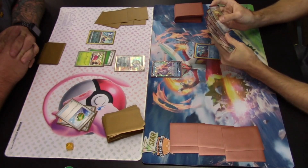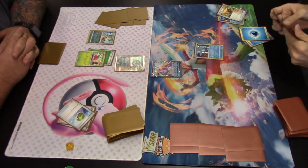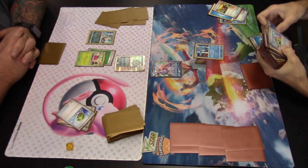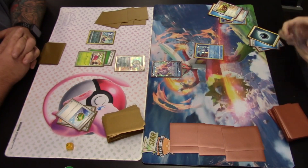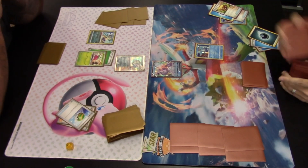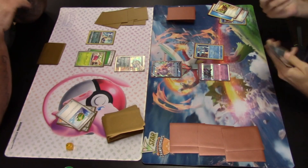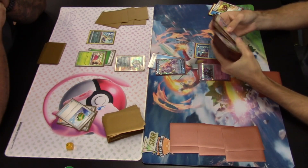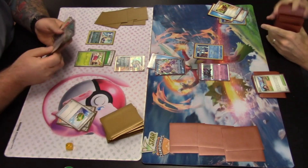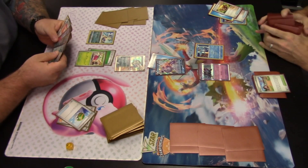The Palkia player eyes up an Earthen Vessel, discarding an Articuno to search the deck for two basic energy — two Waters pulled out. Another Earthen Vessel is played, discarding one Water to search for two more basic energy: a Water and a Darkness energy. Munkidori comes down, Darkness energy is attached to the active Palkia V, which uses its Rule the Region attack for one Water energy to search the deck for a stadium card. A bit of a lackluster turn, but cards were thinned and resources added.